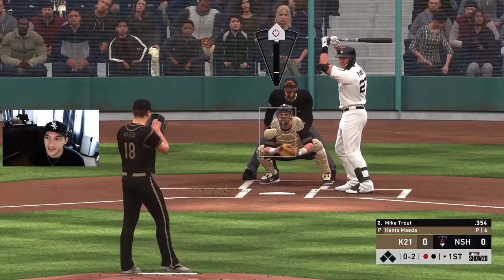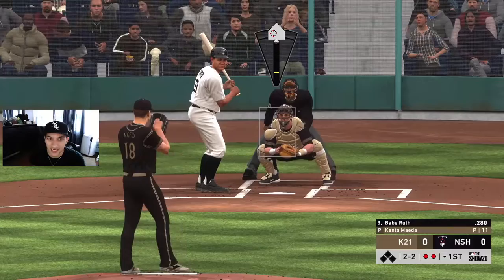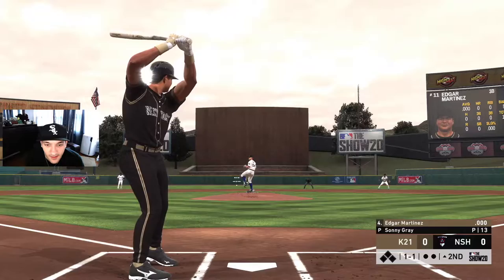We're gonna go way outside with a slider - let's see if he chases. Beauty, swinging! We're getting strikeouts today. We gotta be careful about Babe though. Let's go back with that slider - it already got two strikeouts, make it three. Striking out Babe, striking out the side! Maeda might not be bad. Three strikeouts, one-one right now.